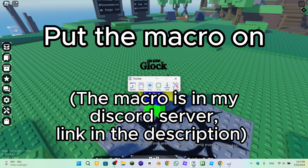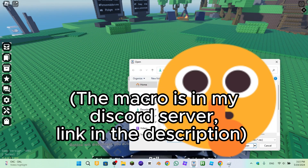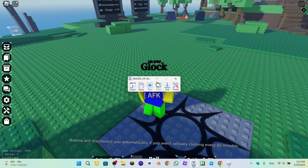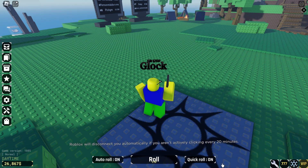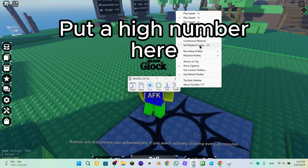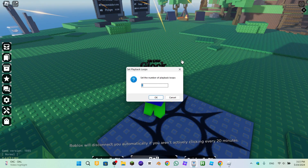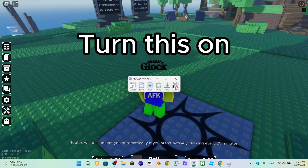Put the macro on, put a high number here, and turn this on.